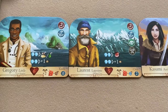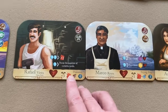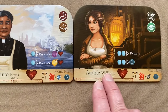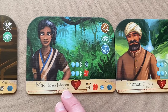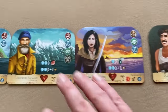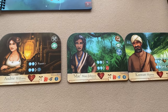One player will get Gregory Little, Laurent Lapointe, and Kasumi. Another player will get Raphael Vieira, Marco Reyes, and Audrey Williams. The player with two characters will get Mack Mara Johnson and Kanan Sharma. I've distributed them two, three, and three — and since I'm playing solo, they're all right here in front of me.